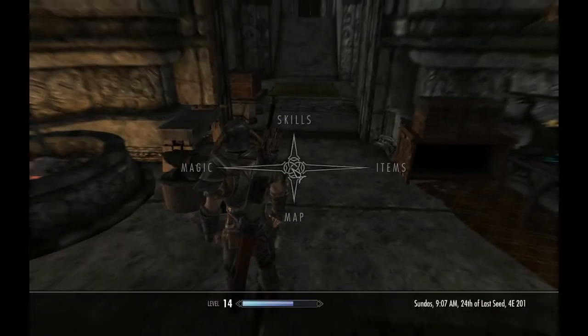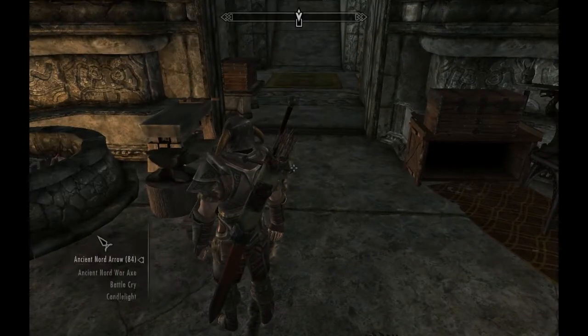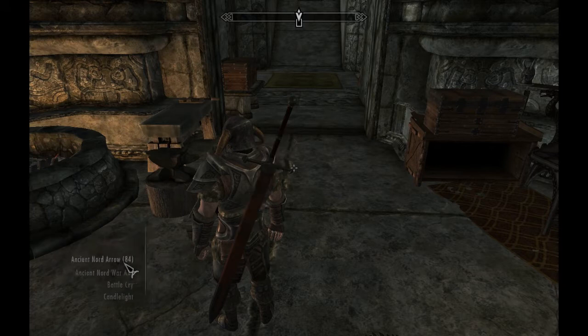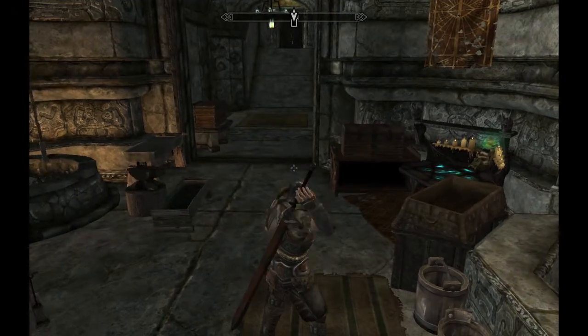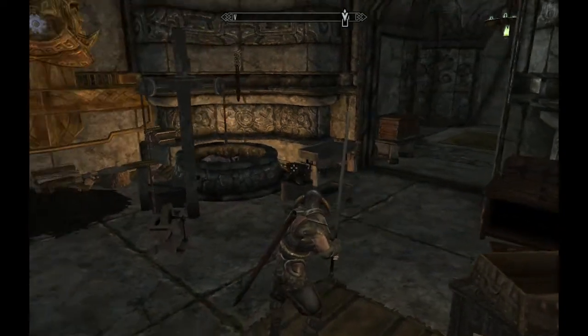Let's go into my inventory, my items, my weapons, and equip Ice. Oh my god, look at the size of that thing on my back! Let me get rid of my bow and arrows. There we go — look at the size of that thing. Let's take a look at it.